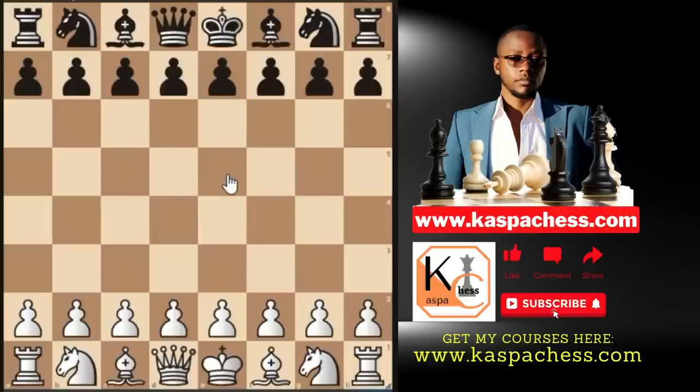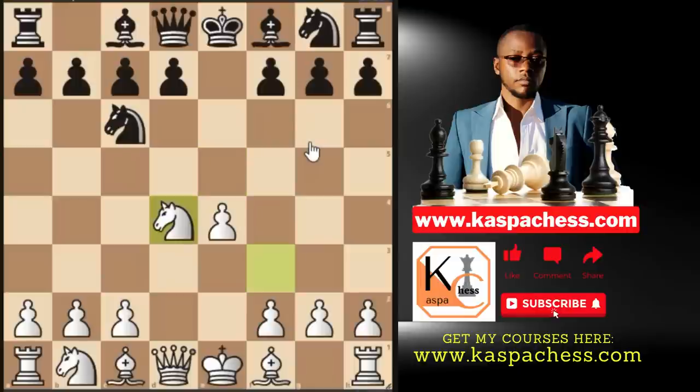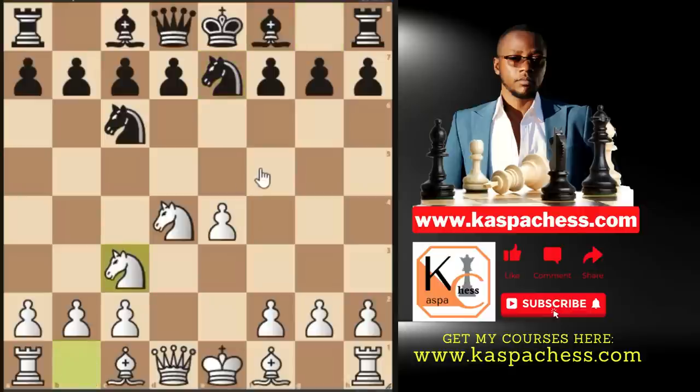The last trap can occur in the Scotch Game. After e4 e5, knight f3, knight c6, instead of bishop c4 or bishop b5, you play pawn to d4 — let them take — then knight takes d4. One of the moves Black likes playing here is knight g7. It's time to raise your antennas: go knight c3, because they want to play pawn to g6.